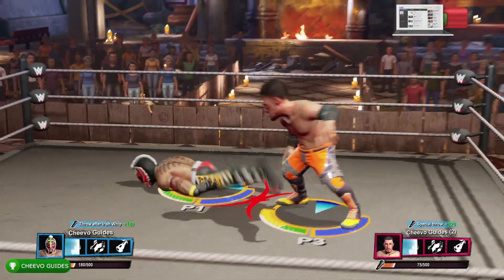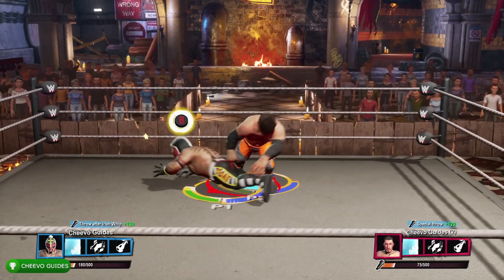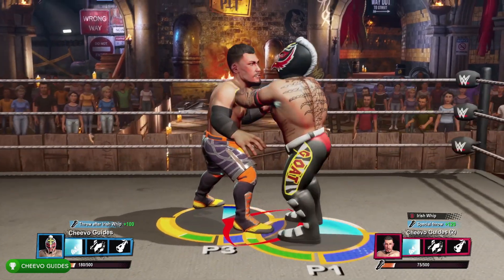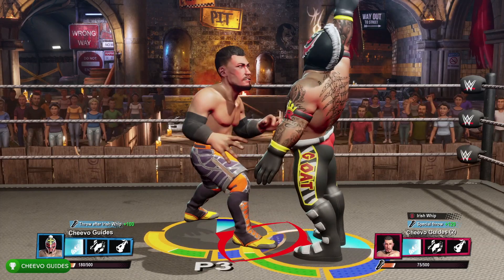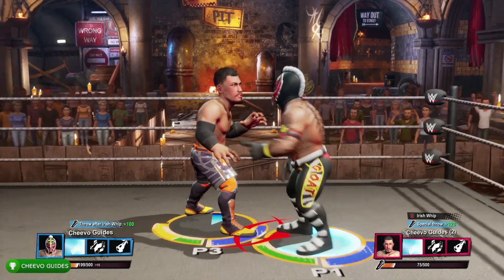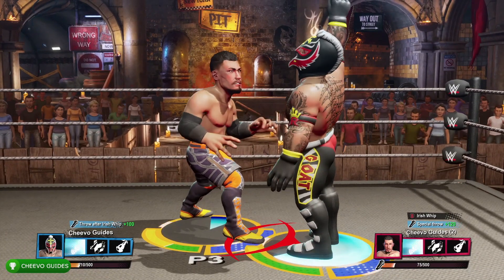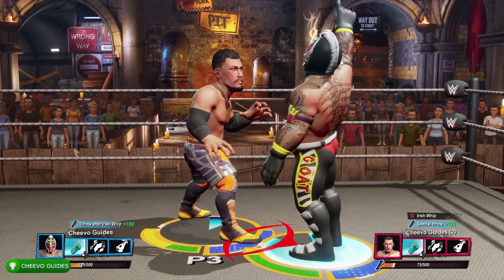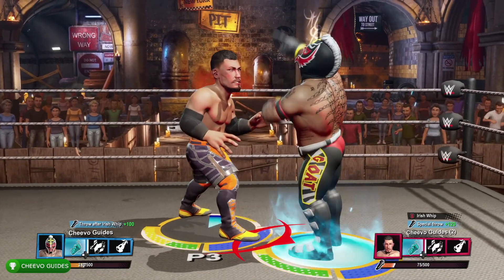The power-up meter is represented by a blue pie chart. Every time you taunt, you fill it 25%, so four taunts will give you a power-up. Every time you taunt four times, you can go ahead and use a power-up by pressing left and right trigger at the same time. This will also boost the crowd meter a lot.